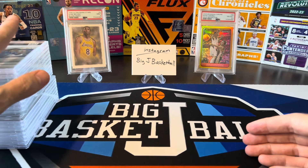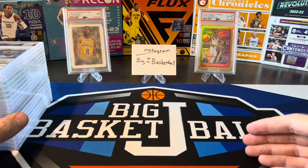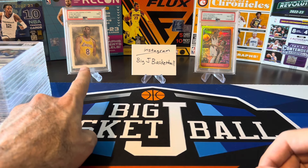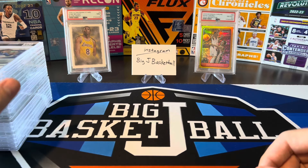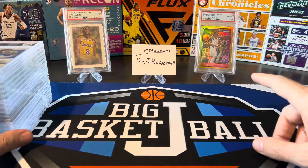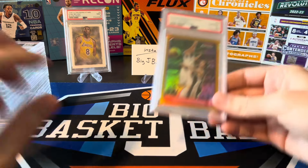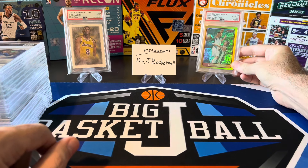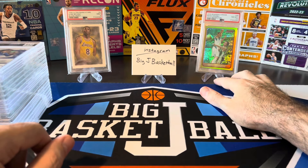It's been a while since we've gotten anything back from PSA. Last reveal we did, we got this Kobe PSA 9 — was super pumped about that, bought it for like 80 or 90 bucks raw on eBay. Got a PSA 9, and then a Ginobili Gold Refractor — the only PSA 8.5 I've ever gotten in my life. So those came from the last submission.